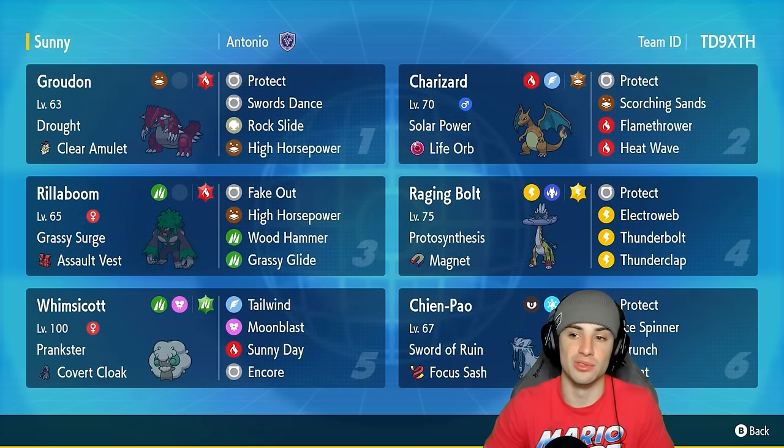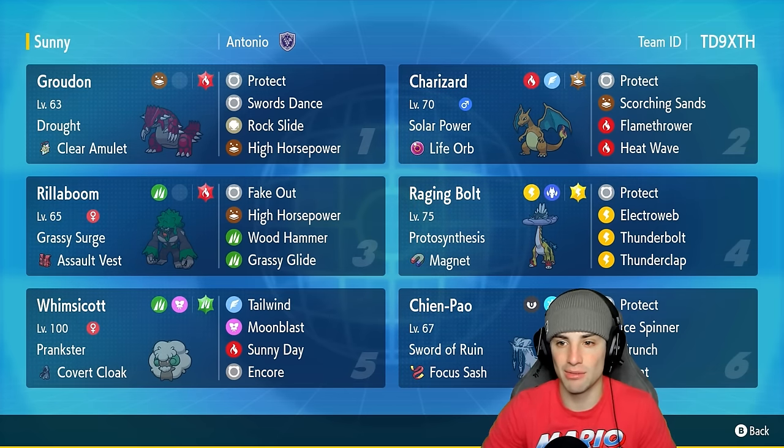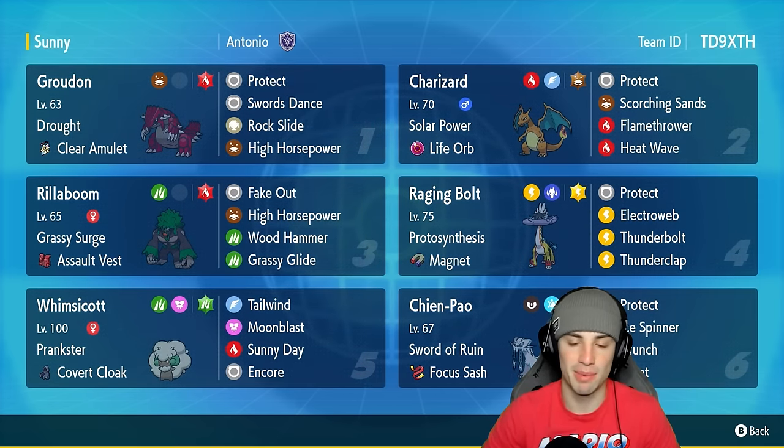Charizard hits like an absolute truck in the sun, especially with fire moves. It's got Protect, Scorching Sands, Flamethrower, and Heat Wave, alongside the Ground Tera type to pair with Scorching Sands, making it do big-time damage onto Incineroar.